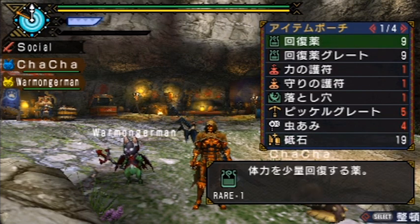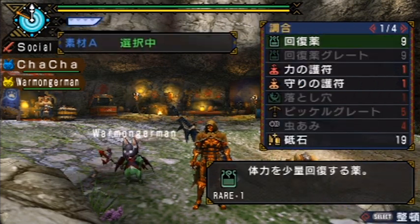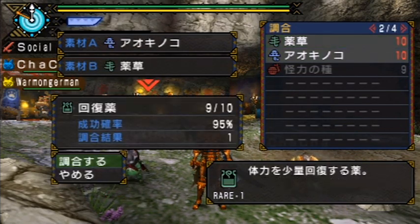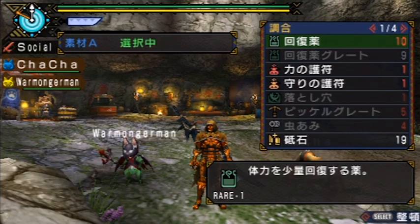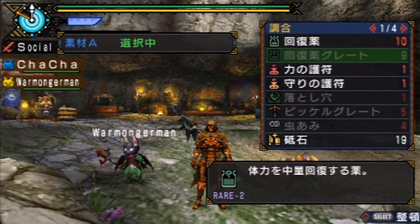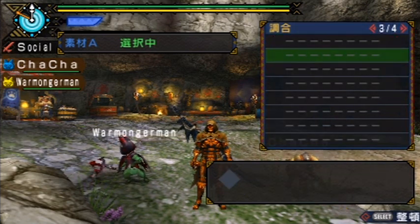Back to the menu — the second choice down is the combine menu, so it can combine items in your pouch. You can see here I've got an herb and a blue mushroom, so I combine them and I got a potion. Only the items that are combinable will be highlighted here, so in general it's going to be a lot easier than having all the other items highlighted.